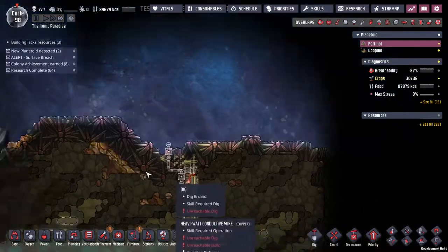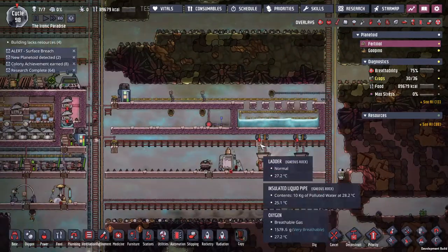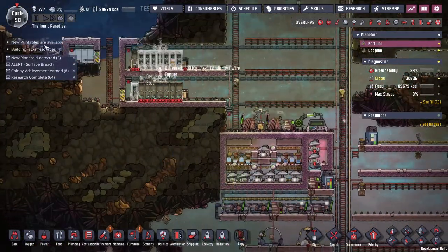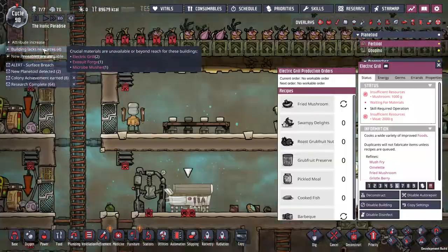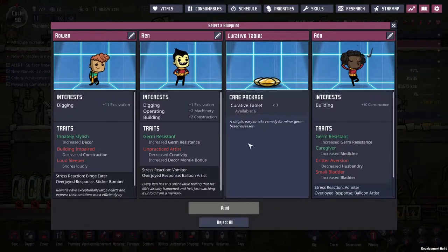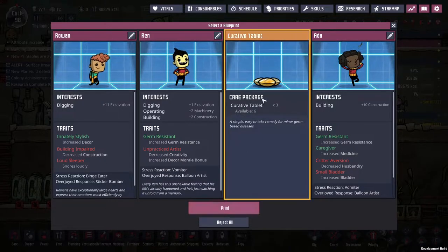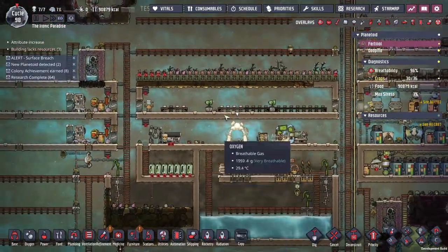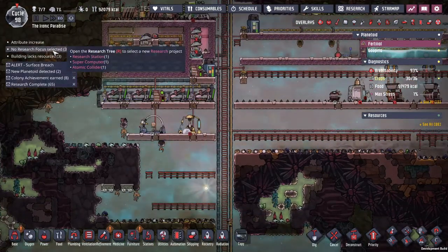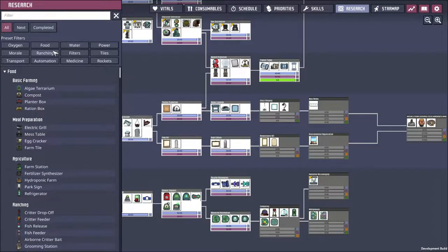Then I can bring the solar in over here and it'll be good. I am clicking on every wrong thing imaginable — digging, digging, building, not great, yeah none of those are good. I'm glad they turned down the radiation sickness, that was quite annoying.